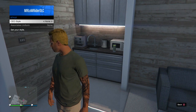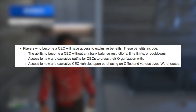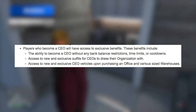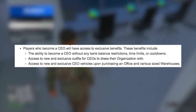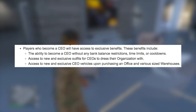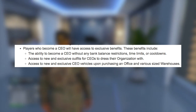Becoming a CEO will allow you access to some exclusive benefits. Some of the benefits include the ability to become a CEO without any bank balance restrictions, time limits, or cooldowns — something many wondered about leading up to this release. There are also new and exclusive outfits for the CEO to dress their organization with, access to CEO vehicles upon purchasing an office, and various size warehouses.